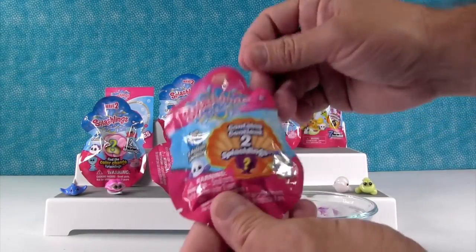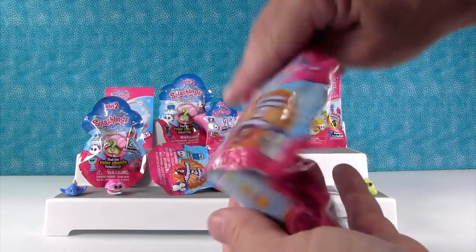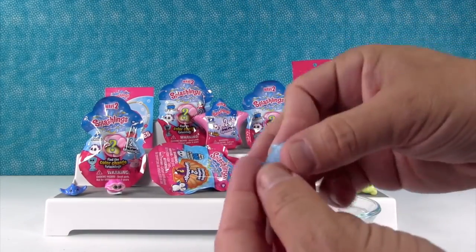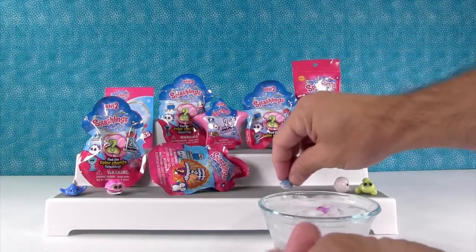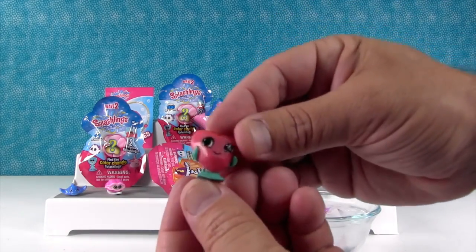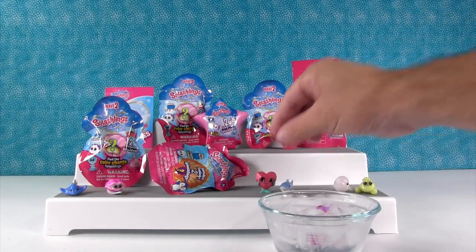I'm going to open a Wave 1 Splashling. Never mind all the water on the table. We got Tommy Teeth — a little great white shark color — and Holly Hearthstone. We had her card.